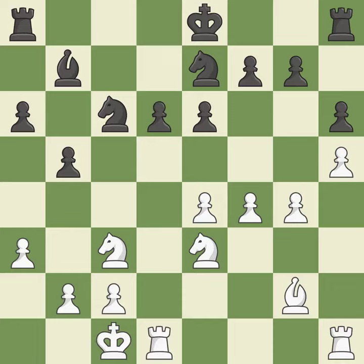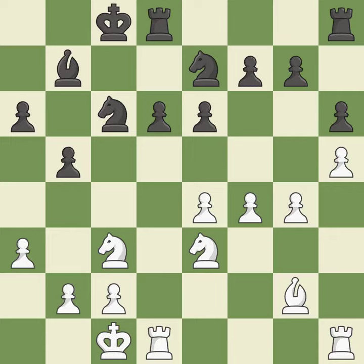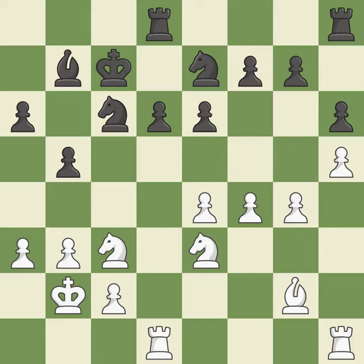Now that the rooks can see one another, they can defend one another. A pawn that was being attacked and had no defenses is now protected by this — it is quite good. The best choice is this one. While not a mistake, that is also not the wisest course of action.